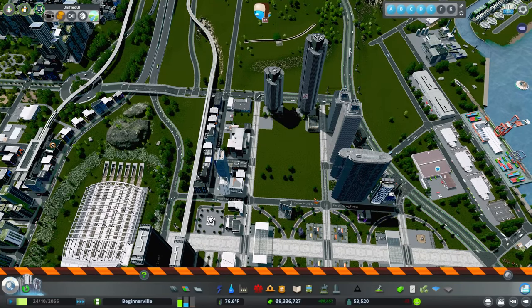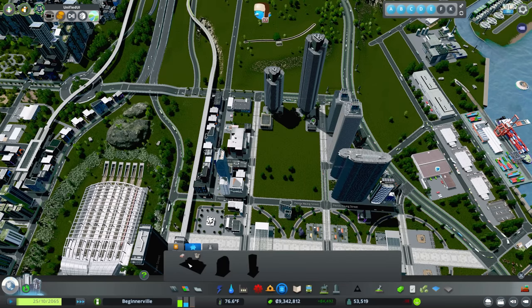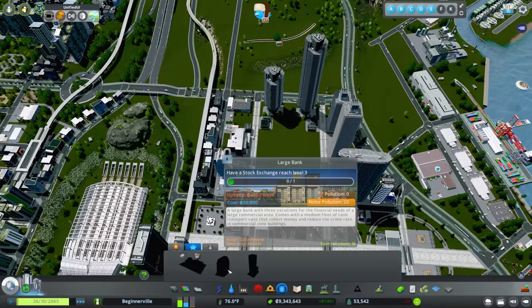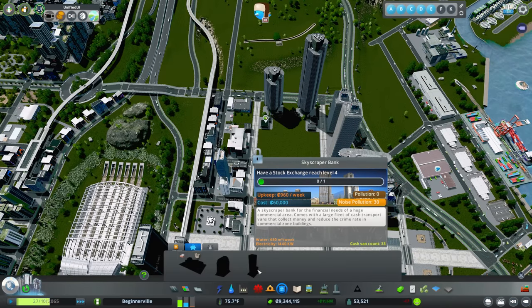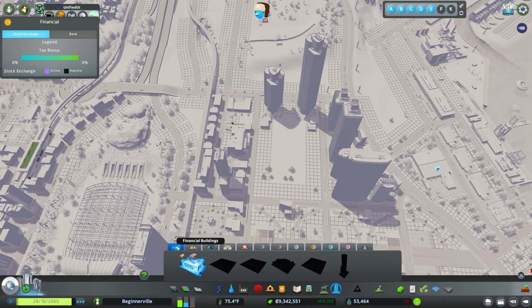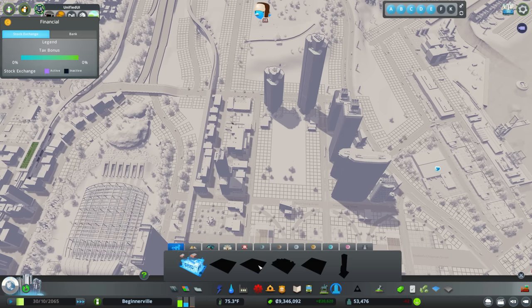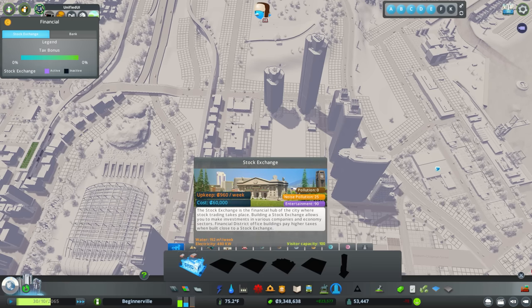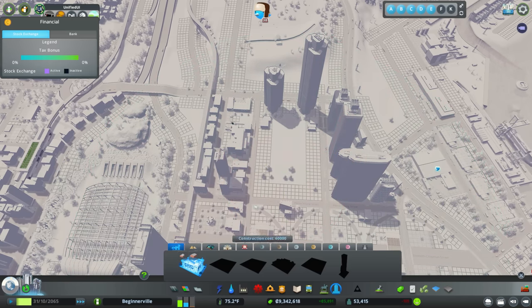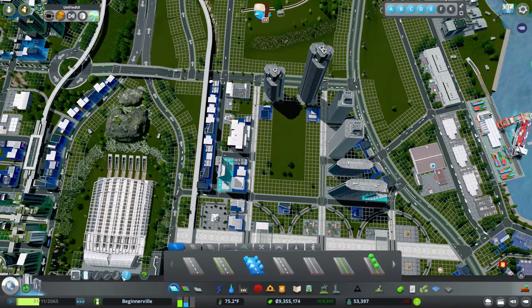The first thing when you get the Financial Districts DLC is you have unlocked quite a few new things. If you go down to the police department sector, it now has police department and banks. These are your regional banks that send out little cash trucks — they service commercial buildings in your areas and actually help you make a little bit more money, and also reduces crime in those areas. Then if you go over to the unique buildings, you now have a new tab: the financial buildings. This is where you'll find your stock exchange as well as a lot of the other buildings that you unlock as you level up the stock exchange.